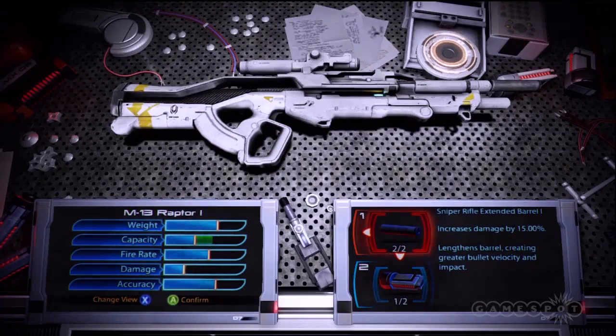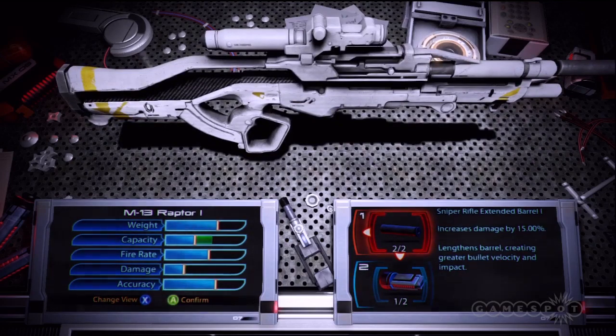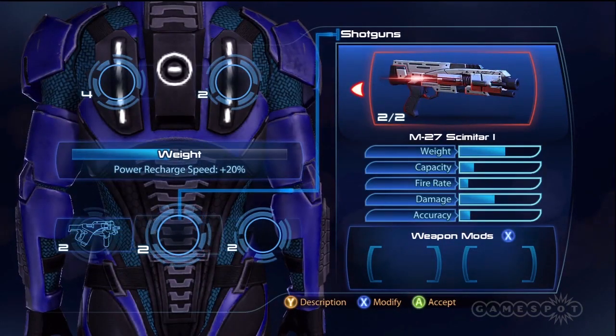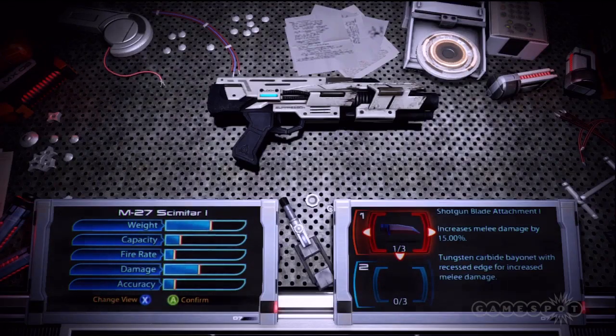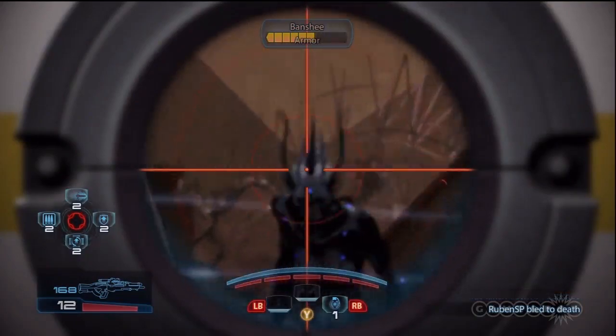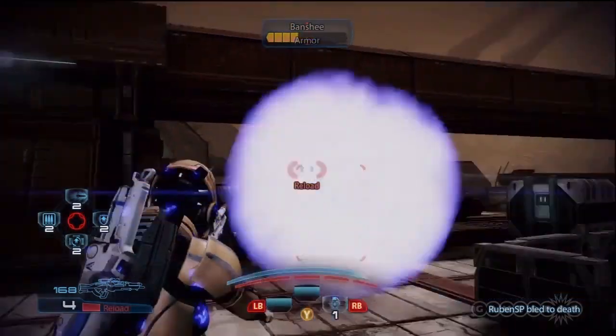The Infiltrator's signature weapon is the sniper rifle, and is still recommended when paired with cloaking. Also consider the Geth hunter strategy, where you sneak around and carry a big shotgun. You actually have enough weight capacity to consider both, so take a shotgun and a sniper rifle into battle.